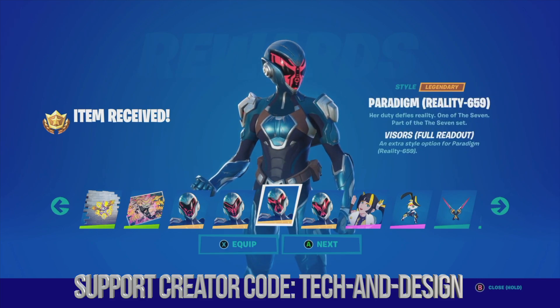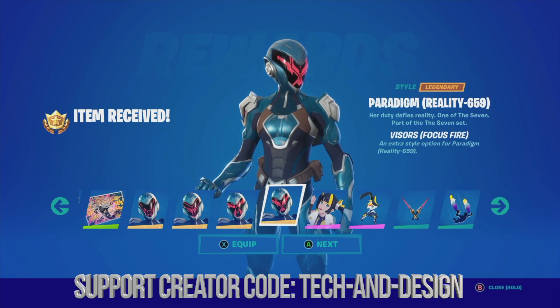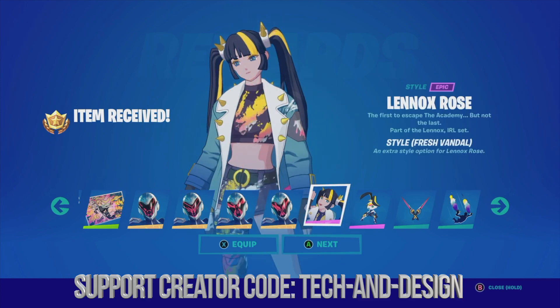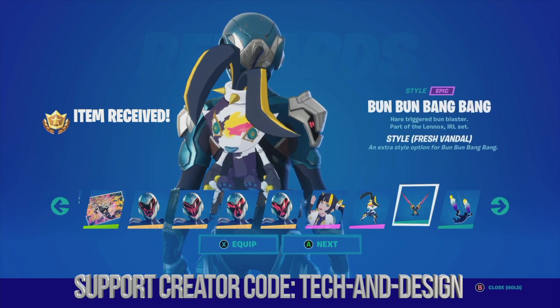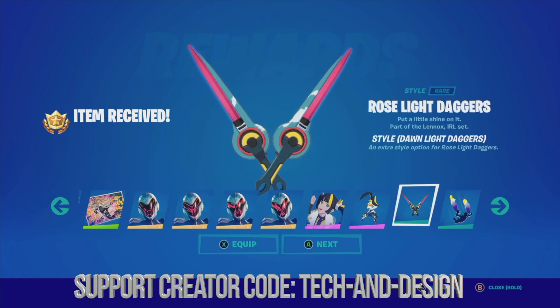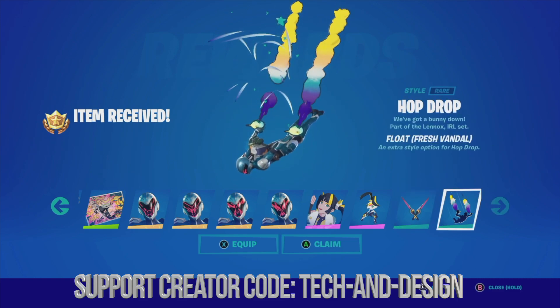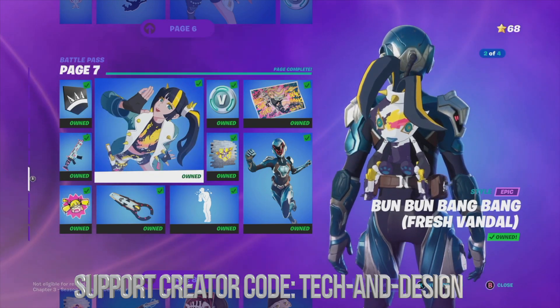You'll also see additional styles you can equip — there are various styles that have light differences, especially if you look at the top area. Same with this skin, you can equip the style or just go next. And that's it for page number seven.